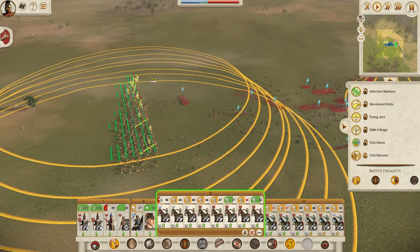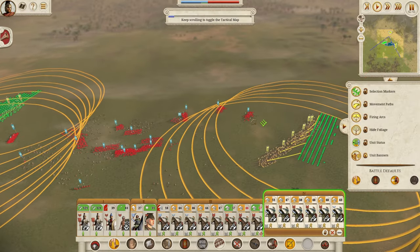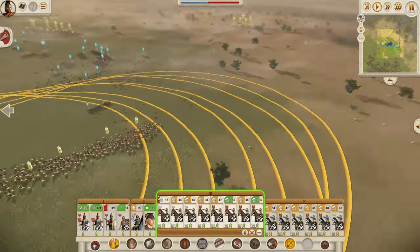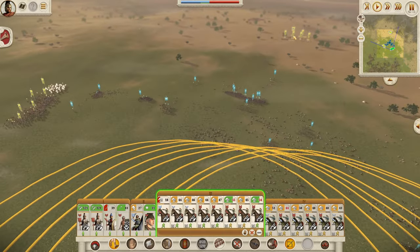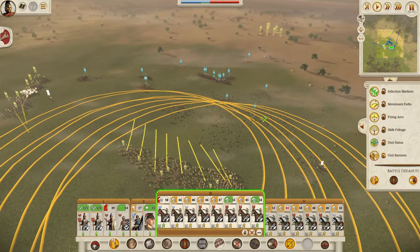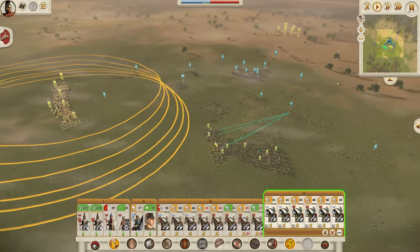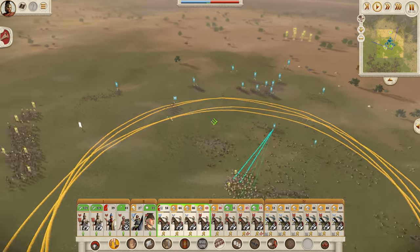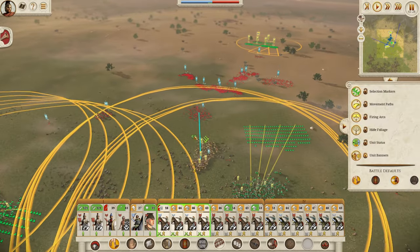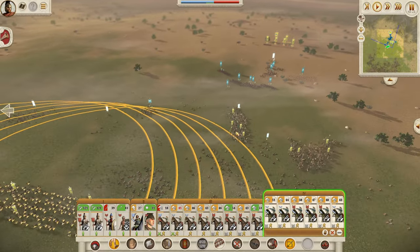They seem slightly cleverer this time — spreading their guys out, which makes it harder to get to them, especially when they do these little charges. That's a good tactic for them — makes it a lot harder for us to get around them. They're also going a lot quicker towards our infantry this time, so they have learned somewhat. These are all slingers — let's get into them. Look how many we kill with our arrows when they turn their backs. There we go, those boys completely cleaned up.